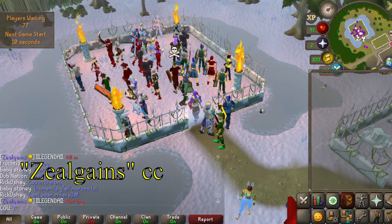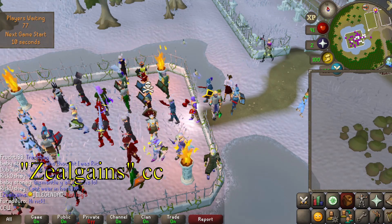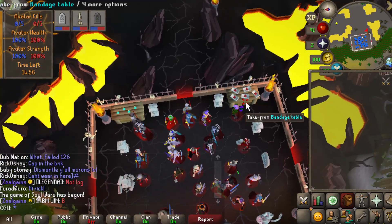The first thing I do is join ZealGain's clan chat. The best thing about this CC is that it hosts 11-minute non-PVP Soul Wars games, meaning you will rarely be attacked and have 11 minutes to gather Max Zeal.